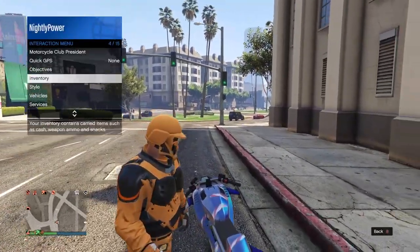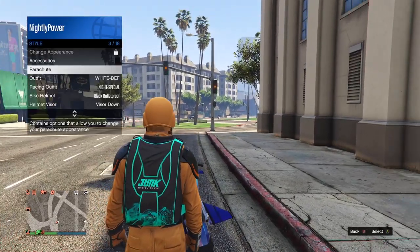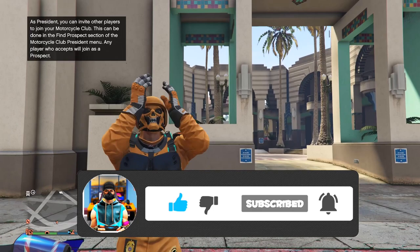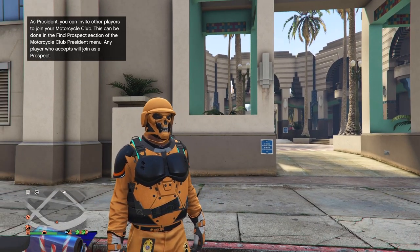GTA Online is all about looking unique and different, and having the junk energy parachute bag will definitely set you apart from the rest. That is all I have for you guys today. If you enjoyed today's video be sure to drop a like, and if you're new to the channel consider subscribing for more awesome content just like this. As always, it's been your boy Nightly Power — peace out.